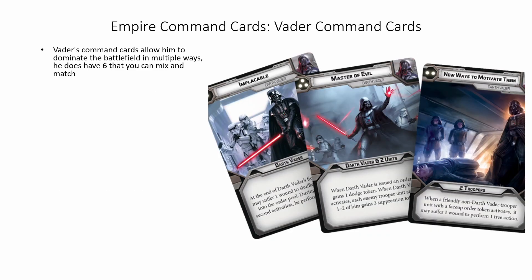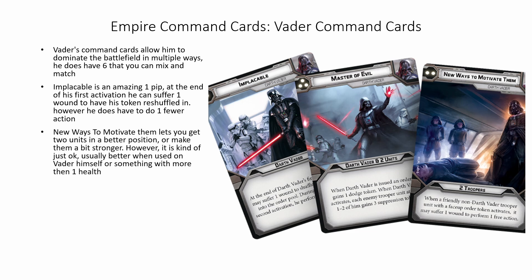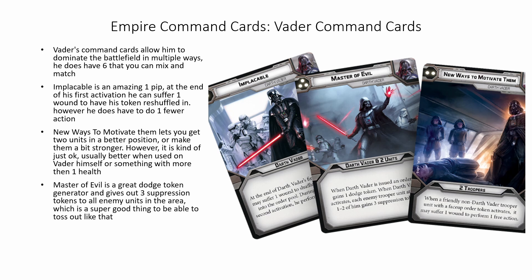Vader's Command Cards allow him to dominate the battlefield in multiple ways, and he does have six that you can mix and match between his operative and his commander. Implacable is an amazing one pip. At the end of his first activation, he can suffer one wound to have his token reshuffled in. However, he does have to do one fewer action on that second activation — this is just great and a good way to get him to do something more. New Ways to Motivate lets you get two units in a better position or make them a bit stronger. However, it is just kind of okay as you get a wound token and that usually kills a model. It's better used on Vader himself or something with more than one health, so you're not killing something to give it that free action. Master of Evil is a great dodge token generator and gives out three suppression tokens to all enemy units in a range 1 to 2 area. This is super good to buff the already amazing suppression token generation the Empire has access to.